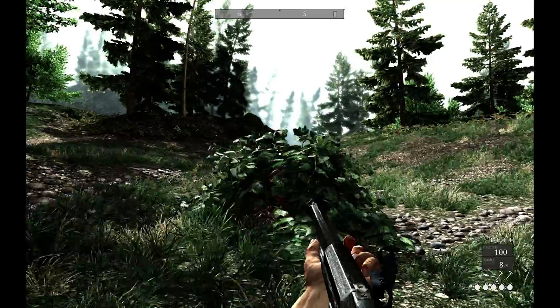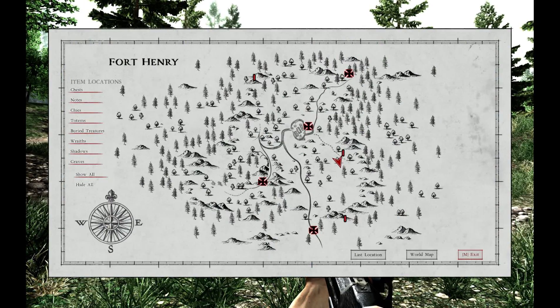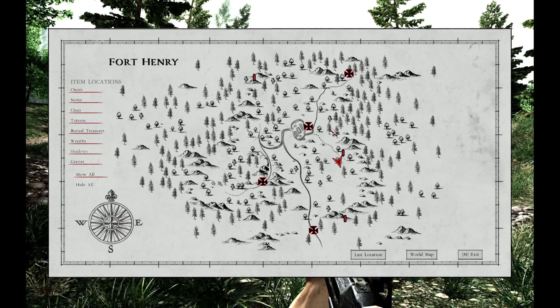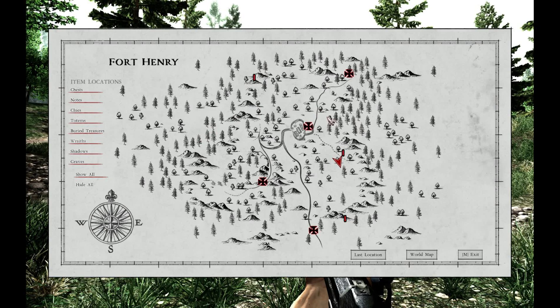To help you solve these investigations, you're going to come across wraiths and shadows on the map. I spent a ton of time looking for them because I did not know that their locations on the map were marked. When I started the game these were unchecked and I didn't know I could check them to put a marker on the map. Make sure when you play the game you have these two items marked so you know where these wraiths and shadows are.